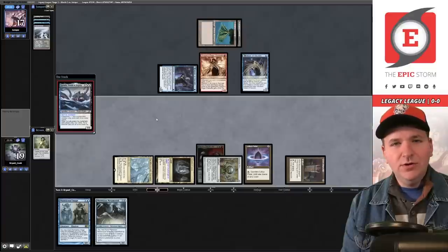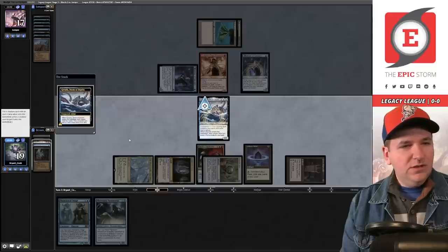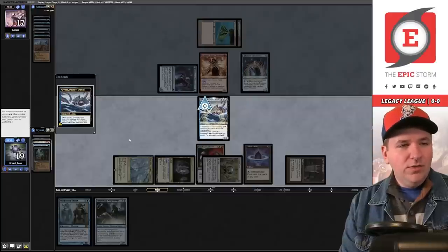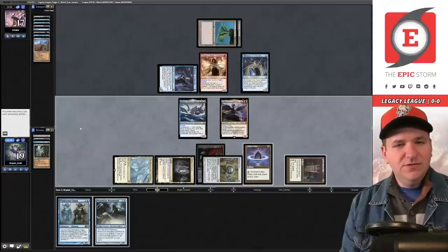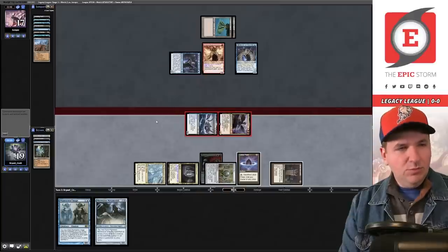Tap for blue, tap this Grim Monolith, tap the Gardens, and play our favorite demon. It can't be countered — your Force of Will will not save you. So we can grab the Phantasmal Image and keep milling, or we can just take the dragon and attack. I think we should probably just take the dragon.